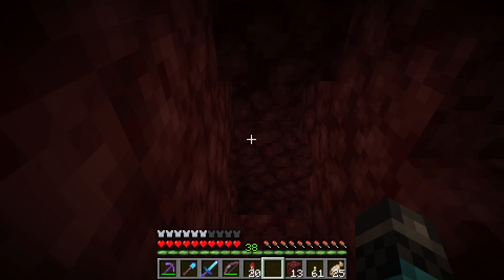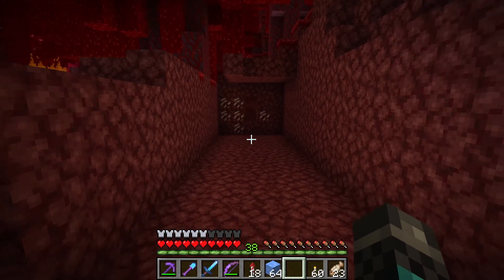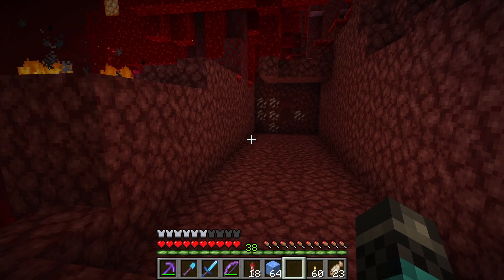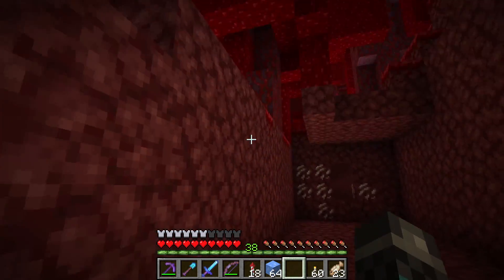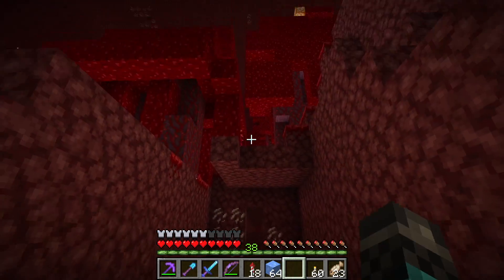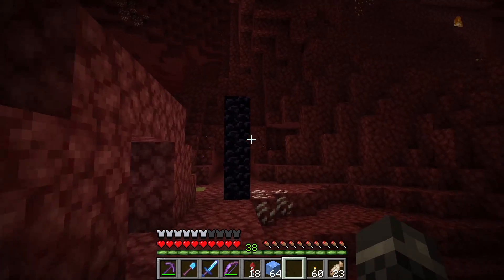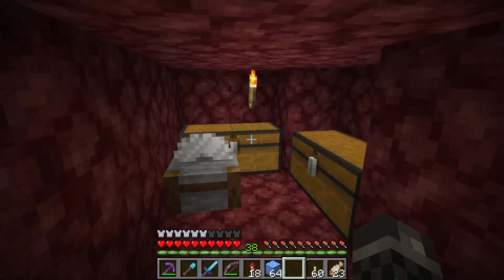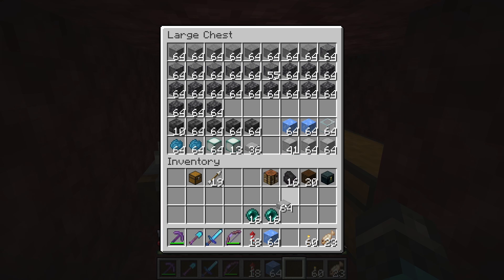I'm going to hollow out a bit of the tunnel and then show you the design. I've hollowed out a section already - it's going to be five wide, with the two ends being walls and three for the middle. I think it's five high as well. Right next to the portal I've set up a little workstation with a bunch of blocks.